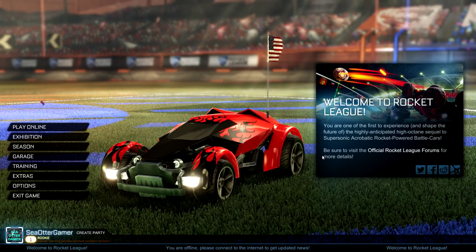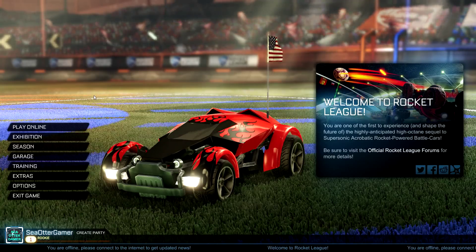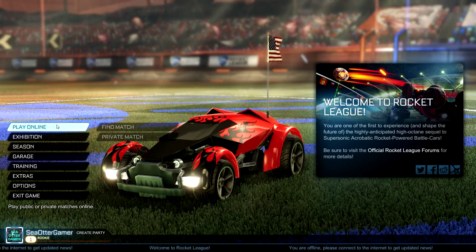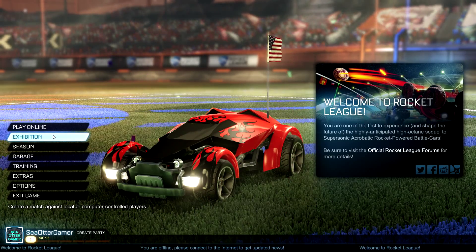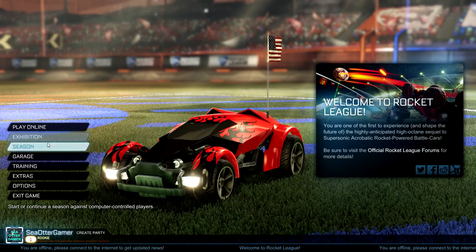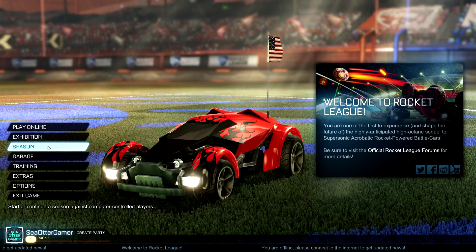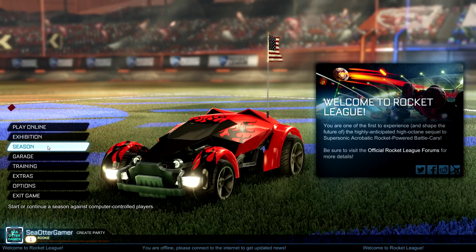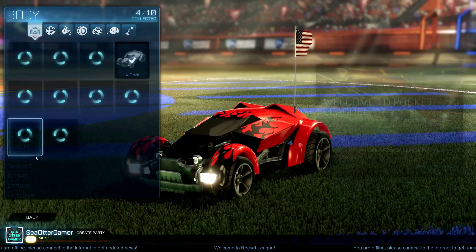If you want to skip right to the gameplay, please click the annotation on the top left of the screen. Otherwise we're going to take a look at what this menu has to offer. We have Play Online, Find Match, Private Match — pretty much exactly what you'd expect. Exhibition is basically playing against bots, and Season is more of a single-player mode that keeps track of your stats.